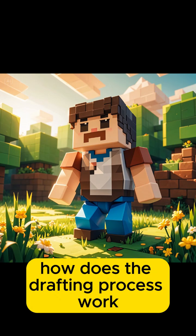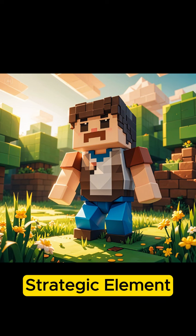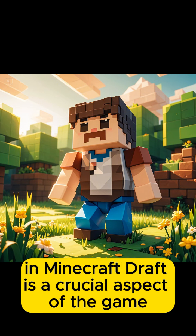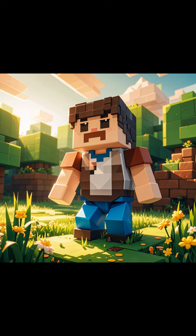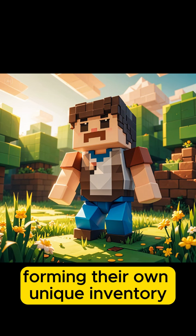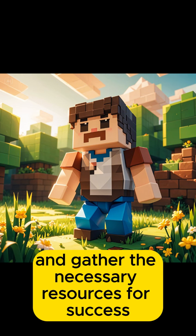How does the drafting process work? Mastering the Draft: a guide to Minecraft Draft's strategic element. The drafting process in Minecraft Draft is a crucial aspect of the game. Players take turns selecting blocks and items from a shared pool, forming their own unique inventory. This strategic phase allows players to plan their builds and gather the necessary resources for success.